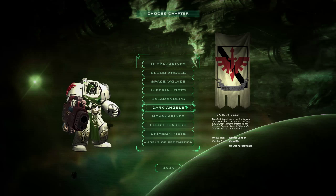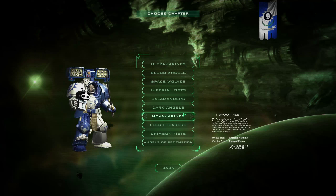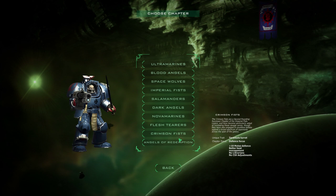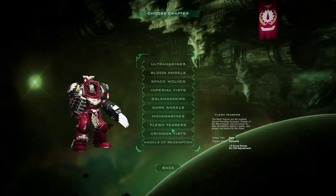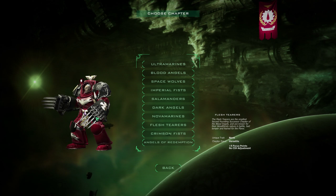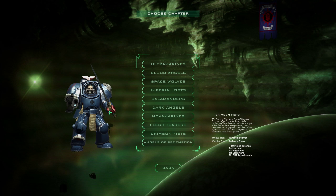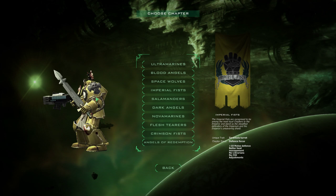Those are good DLC — an entirely new chapter and long campaigns. Whereas these are just: hey, look, we look pretty, we look different. If you want to play as the Flesh Terrors, now you can — look, we've got black arms and black shoulder pads. Or the Crimson Fists: hey, look, we've got red fists as opposed to yellow armor.